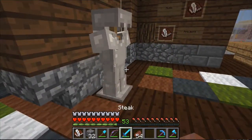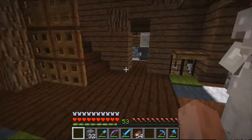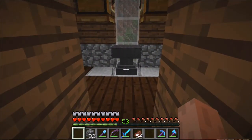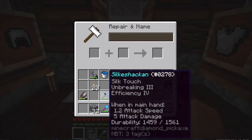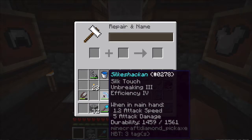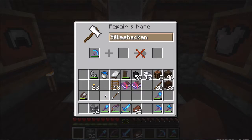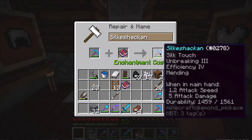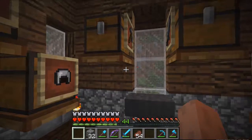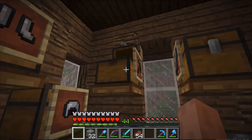Maybe we can enchant something right away. I made another pick - this one, Silkeshackan. Silke is silk touch of course, so I don't have to smelt so much stone all the time. Let's put the mending on that one. Great, and the unbreaking can go here.